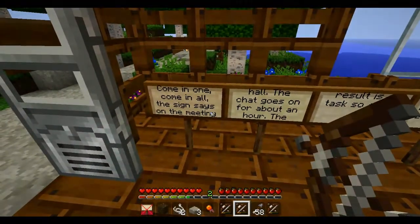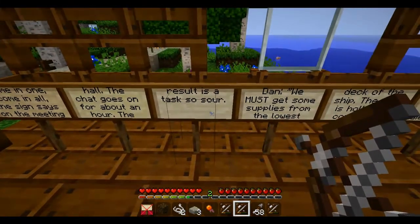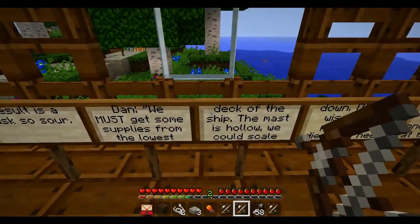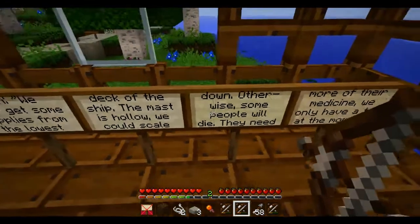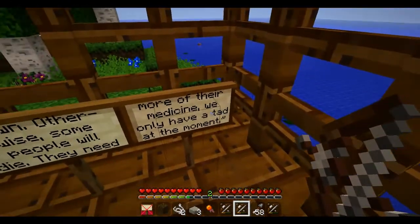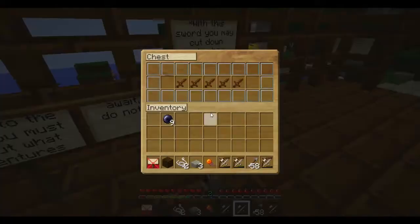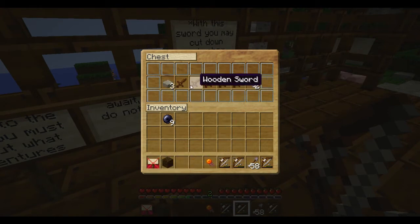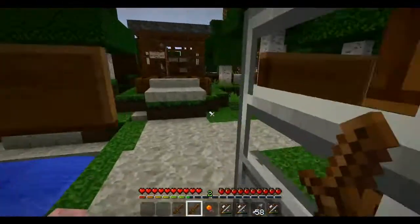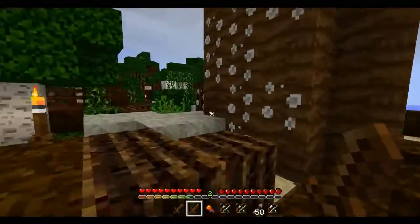Okay, come in! The sign says you're on the meeting. It goes on for about an hour. A task: we must get some supplies from the lowest deck of the ship! The mast is hollow - we can scale down. Otherwise some people will die - they need more of their medicine. We only have a little at the moment. With this sword you can cut down cobwebs. Jacob, I'll get the sword! It's five wooden swords, Jacob. And one because you have the bow. I need two actually - I'll take three!